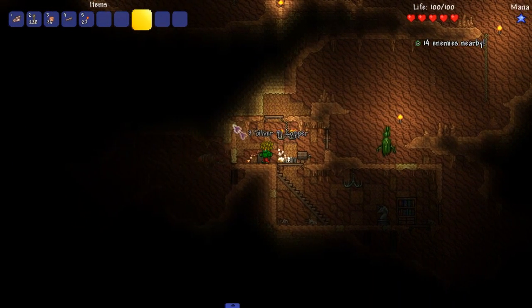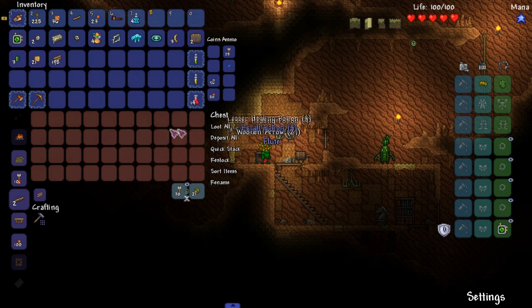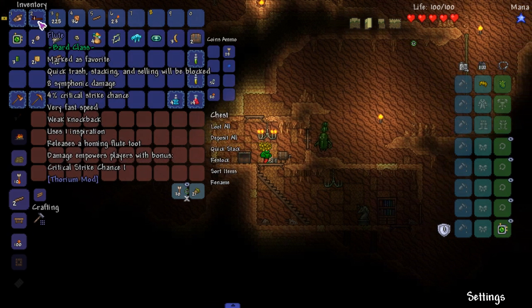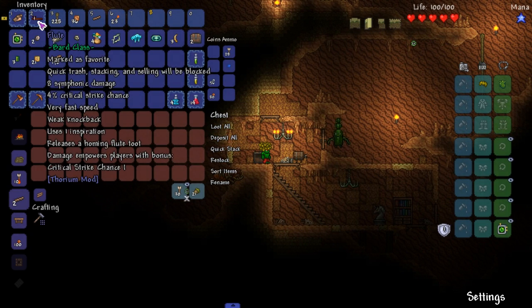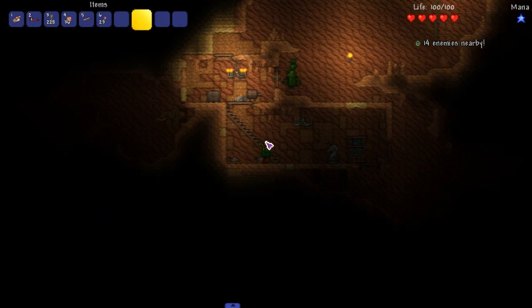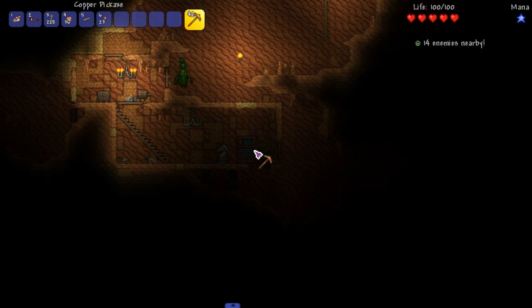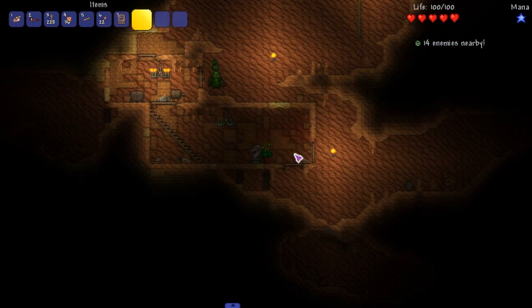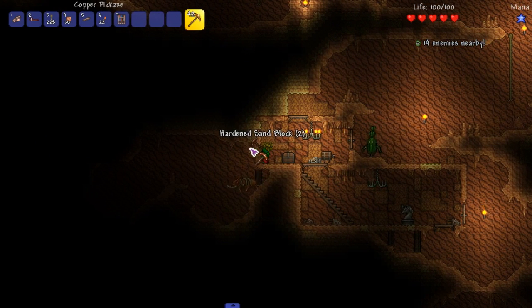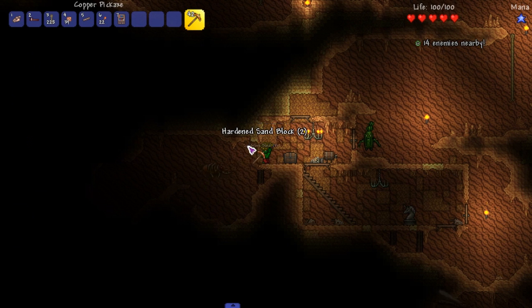Let's see what's in this chest - we got a flute! Oh my god, this is hype right now. It's a homing flute - damages and empowers players with bonus critical strike chance one. I'm gonna take this for now - we're still on the lookout for cobweb.